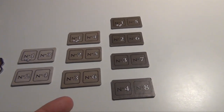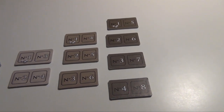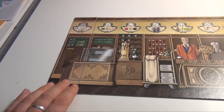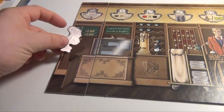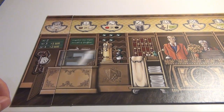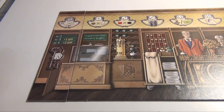For setup, you replace the original turn order tiles with the ones from the expansion. Then you place this new tile next to the main board, and you take the first player token, which is this master key, and put it on here. Then you determine a start player as usual.